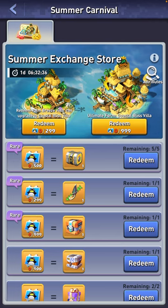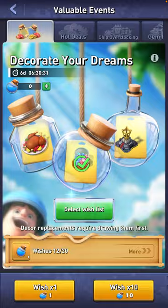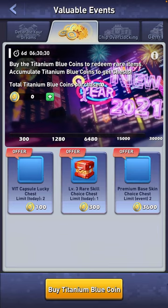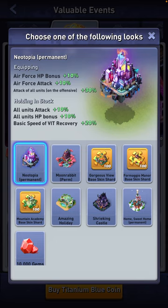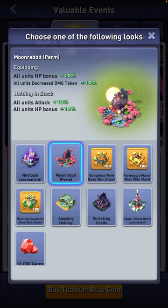That's something to think about when deciding which base skins to pursue. You can also get them through hot deals — you buy Titanium Blue Coins and purchase skins with different boosts. This one gives a holding-in-stock boost of basic speed and VIT recovery 20. While equipped, it gives all units HP bonus and all units decrease damage taken.